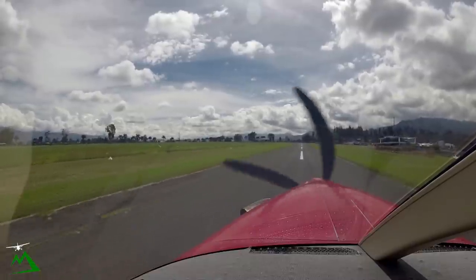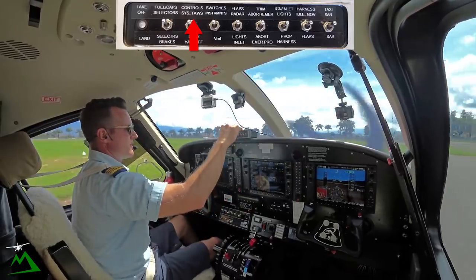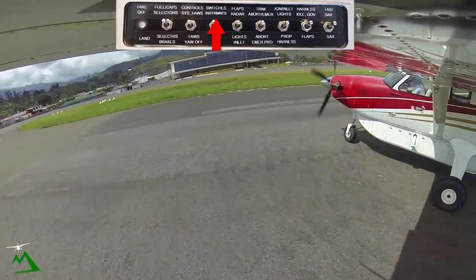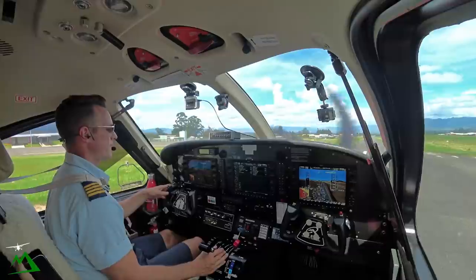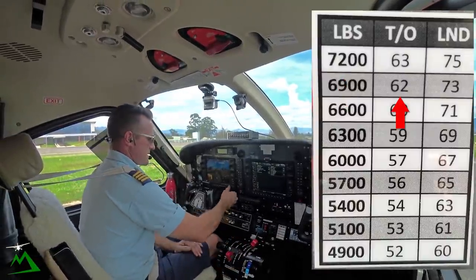We'll go at 6,000 today. Fuel caps and selectors. We'll turn TAWS off for now. Switches and instruments — we're going to check our weight. We're at 7,000 pounds today. Cancel previous. Hand circuit right downwind. 7,000 — rotate 62.